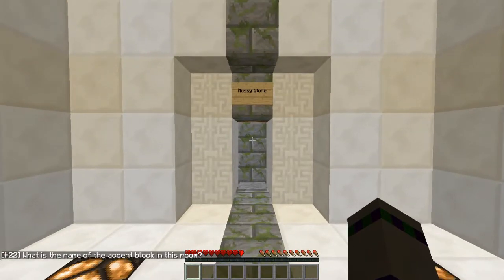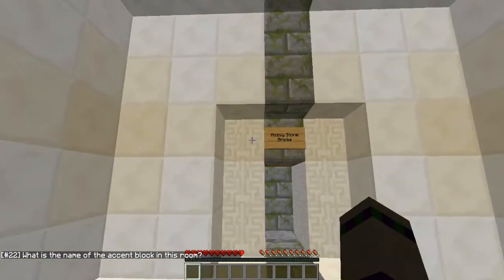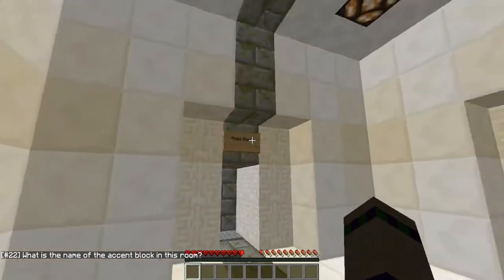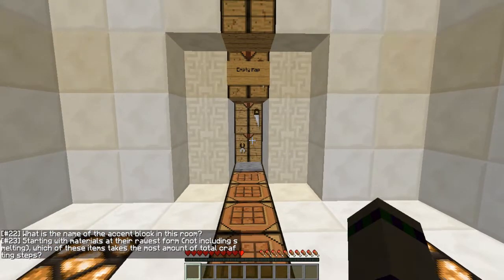What's the name of the ancient block in this room? Mossy stone? Oi, lighting glitch. Mossy stone brick? That makes sense. Mossy stone bricks? Ah, that's getting me on the plural again. Moss stone. Mossy stone. Plural. Yeah. Okie dokie.